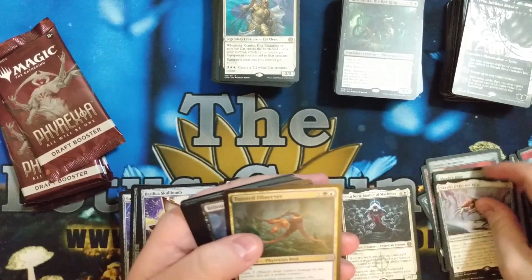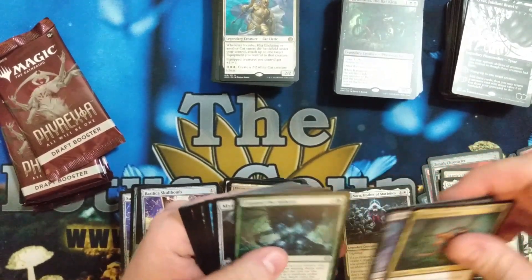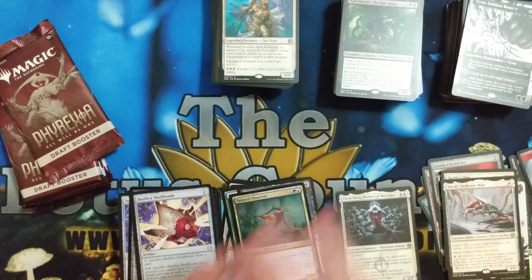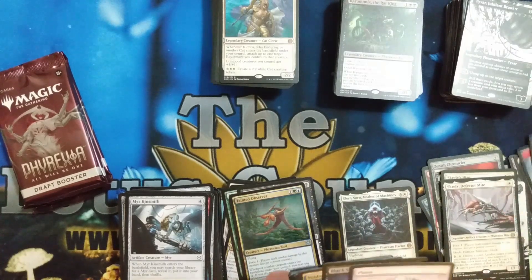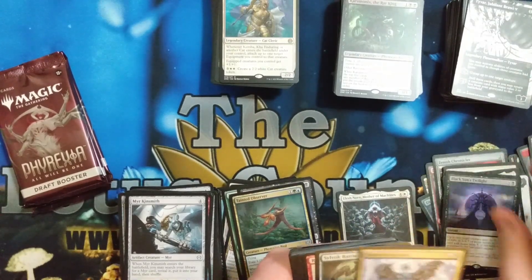And we got the Owner of the Hive — that's cool. Kind of weird that we just have two Mythics, though. Feels super low. Black Sun Zenith.